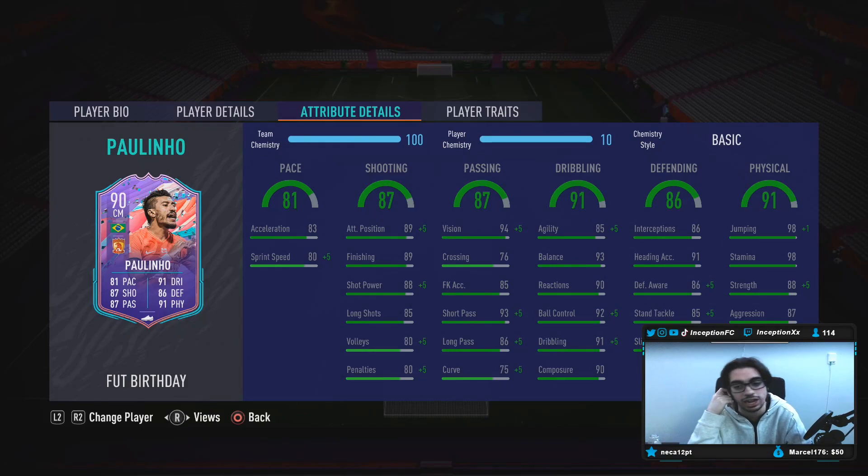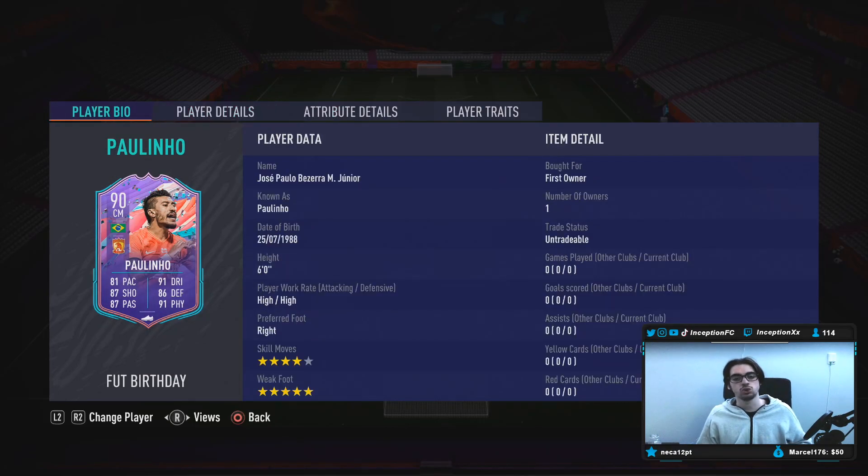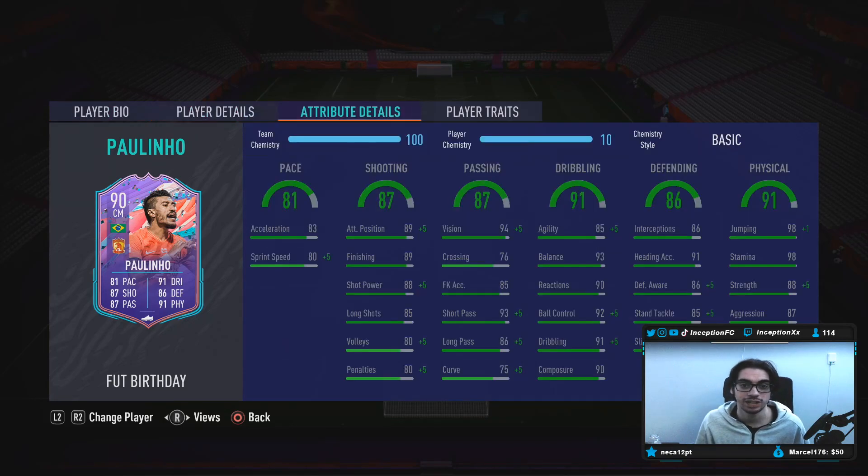Base card stats for shooting are 89, 89, 88, 88, 80 for volleys, and 90 composure. A card like this who has high/high work rates and a five-star weak foot — it's definitely very nice to have all of those things together.